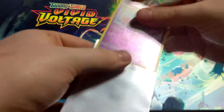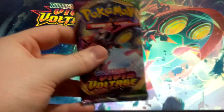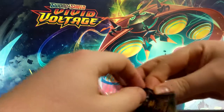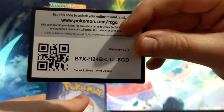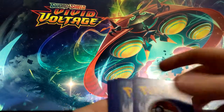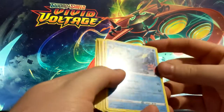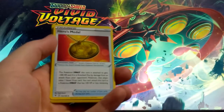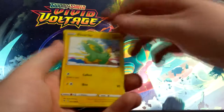We will now open our first Vivid Voltage pack with the Orbital on it. I actually didn't know why people used to do the one, two, three, front, half thing, so I looked it up. We got Aromatic Energy — that's cool — Heatmor, Pumpkaboo, Duskull, and an Electric Energy.